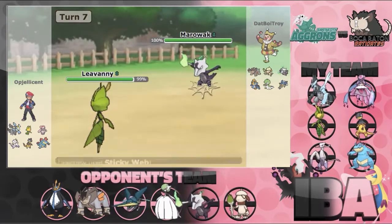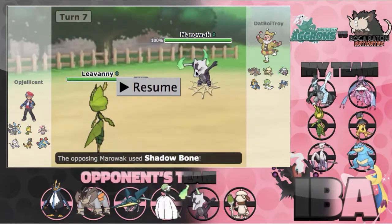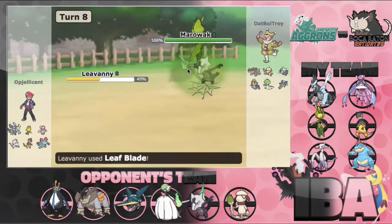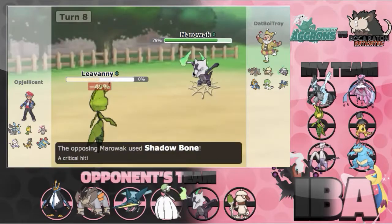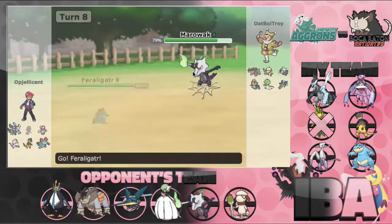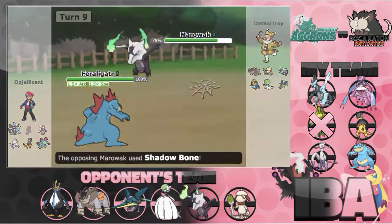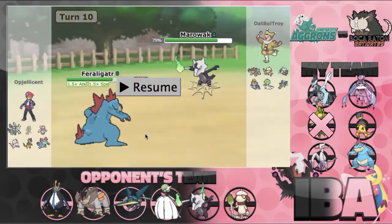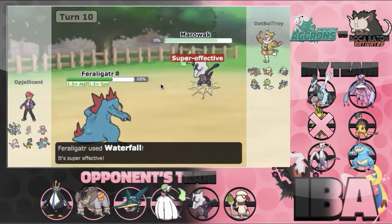I can get up my webs here pretty safely. I didn't expect it to be Scarf Marowak — Marowak is pretty slow. But he has Shadow Bone, which is only going to 2HKO, not even knock me out. I can get some damage on this thing and put it in range of my Feraligatr. He's going to knock me out with the next Shadow Bone, which is totally fine. I bring out Feraligatr and start to Dragon Dance up. I probably could have just clean swept right there, but I really didn't want to risk a crit Shadow Bone. So I decided to just take my kill.